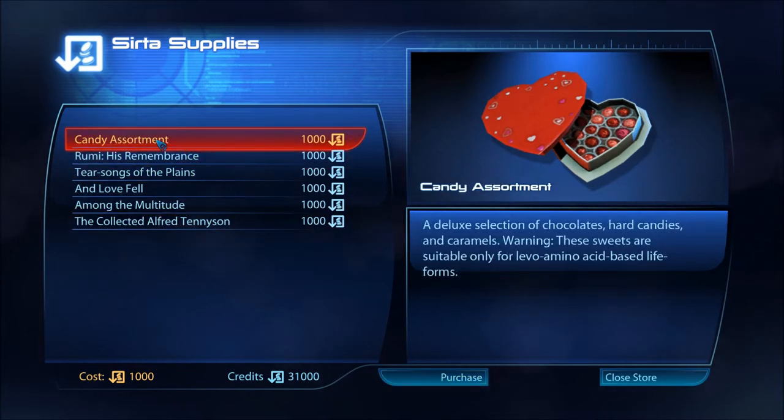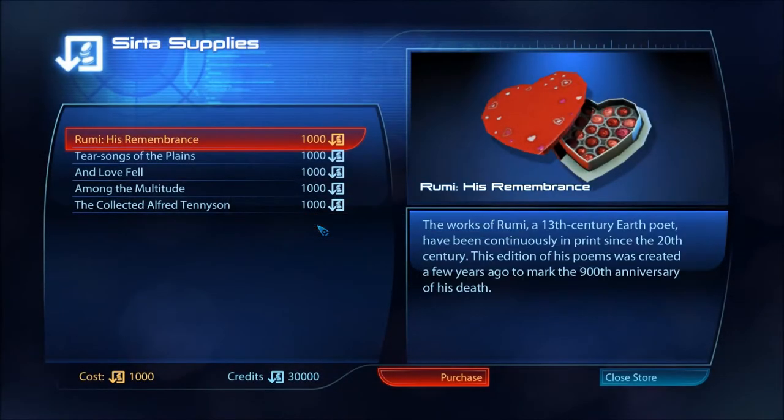It seemed like Liara is getting jealous. There's a candy assortment — a deluxe selection of chocolates, hard candies and caramels. Warning: these sweets are suitable only for levo amino acid based life forms. They're relatively cheap.